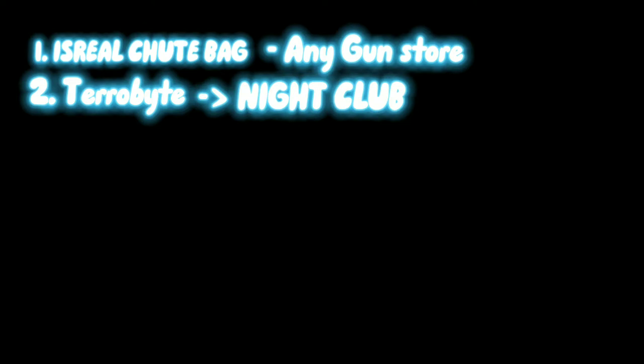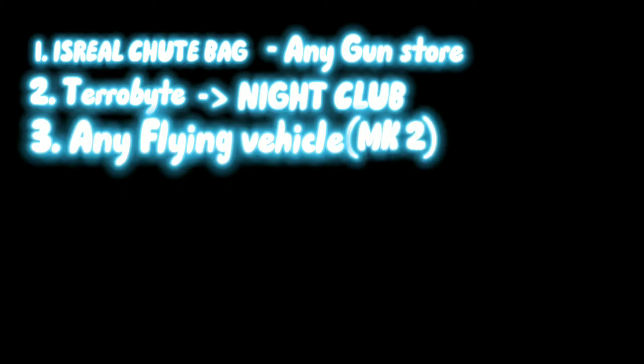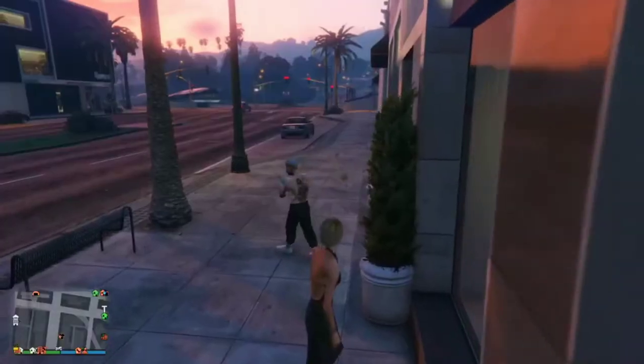So you need a nightclub and a Terabyte. You also need any flying vehicle that gives you a parachute — basically anything like a Mark I, Mark II, a Buzzard, a Sparrow, anything that can fly and gives you a parachute. Then you can move on to the glitch.